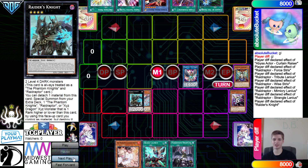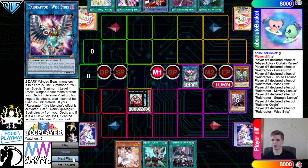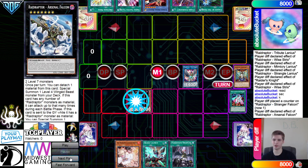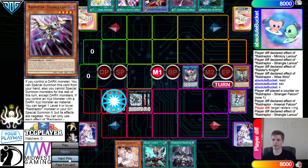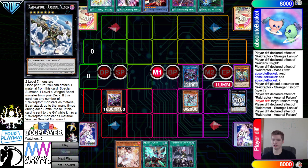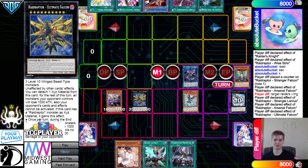Raiders' Knight effect detach, then they summon out Stranger Falcon. Wise Tricks effect sets the Skip Force — they read it there. Then they activate and summon Arsenal Falcon. Arsenal Falcon effect detaches and special summons Stranger from the deck. That effect then summons Rider's Wing, turns those into Rusty, then Falcon effect special summons it back and puts Ultimate Falcon on top.